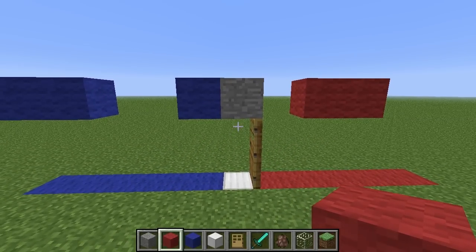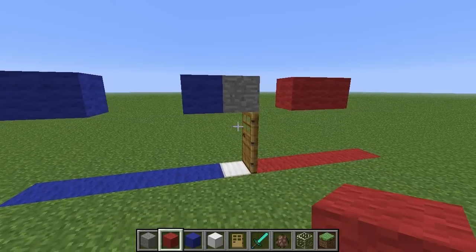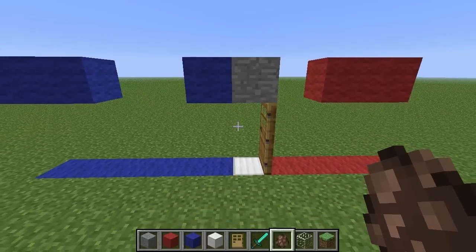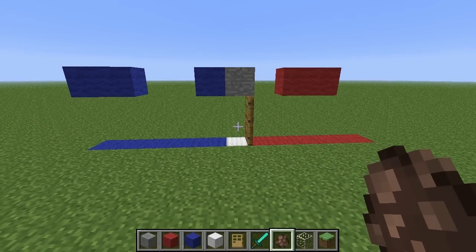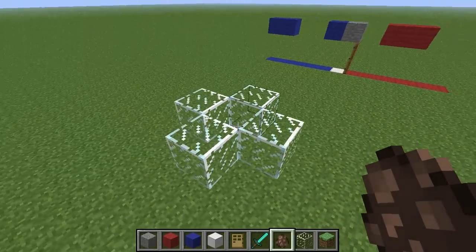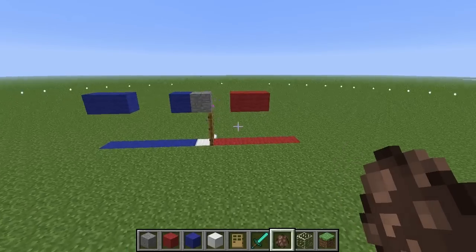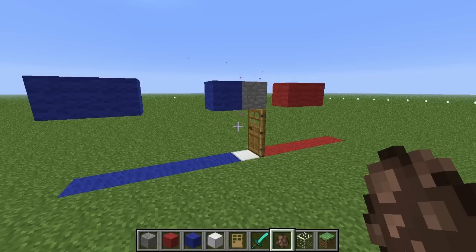A door doesn't automatically get added to a village as soon as it meets these criteria — a villager must first see the door. I've got a little area set up here. Once I drop a villager — bang — a village is created. You'll notice what happens once I drop a villager. Now, you're probably wondering what's up with all these floating snowballs.